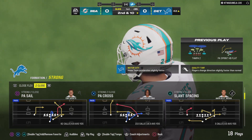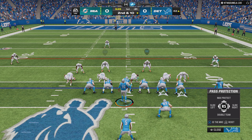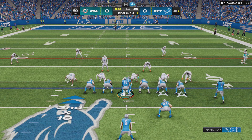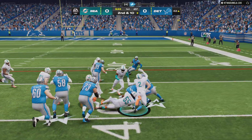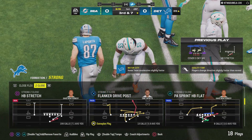Looking for more there on first down, but it's a throwdown and incomplete. Second and 10. Now a give running right is Montgomery, and he'll get only three there, so it leaves him with a third and seven ahead.